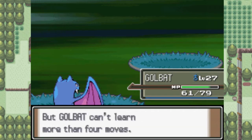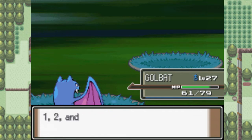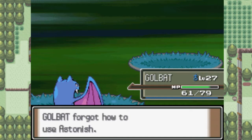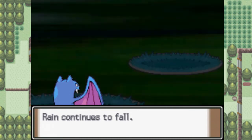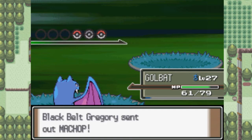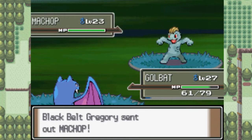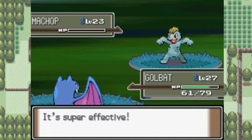At least Golbat grows to level 27 now. It's trying to learn Air Cutter! I guess I can get rid of Astonish — I'm not really going to be using Astonish. I know Air Cutter is a special type attack and Golbat's special attack is nothing to be desired, but I just want to keep Air Cutter until I can get a better physical Flying-type move. I know I'll definitely be teaching my Golbat Fly eventually, but it's always decent to have one half-decent special attack move just in case they lower my attack stat.